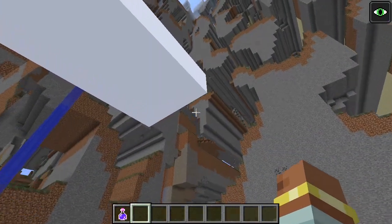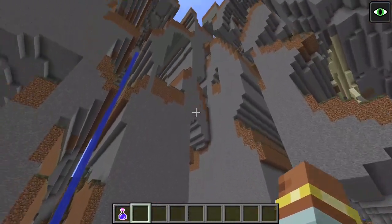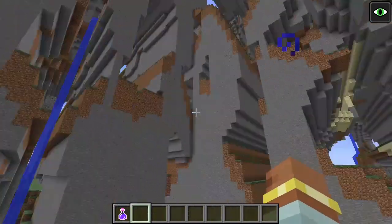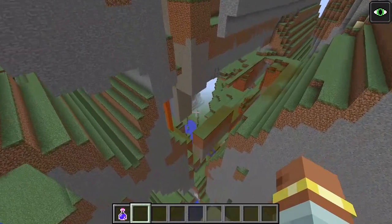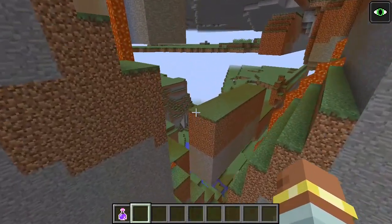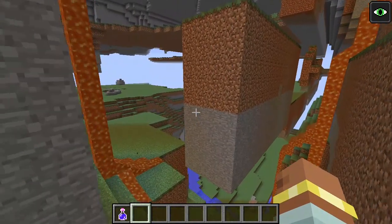However, by removing these instructions, the far lands can easily be modded back into later versions of the game. Note that in versions 1.7 and above, the far lands will now take advantage of the 256 height limit. Also note that in the lower half of the map, the corner far lands on the same seed will actually look identical to those of beta 1.7.3, which I will show in the following two clips.